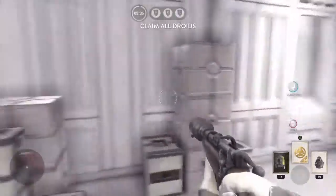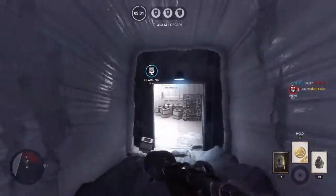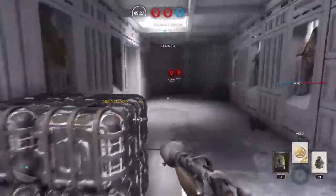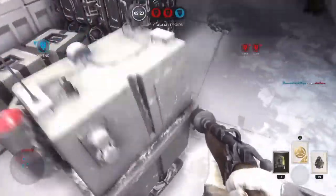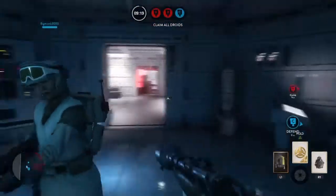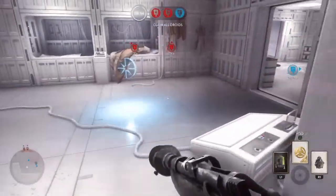Hey guys, what's going on? It's Droid Run today. This is where you have to capture all three droids. If the timer runs out, you're going to overtime. I hope you enjoy this. Some crazy moments in here. It's very silly. As you can see at the top, the red indicates the enemy, and the blue indicates the good guys.